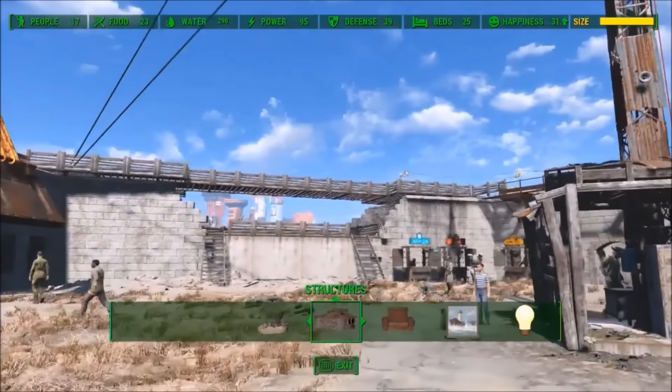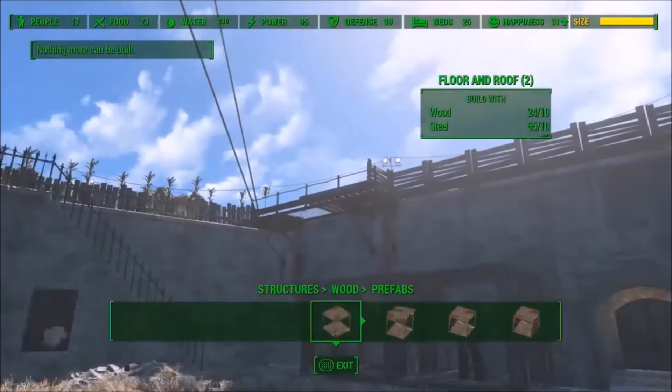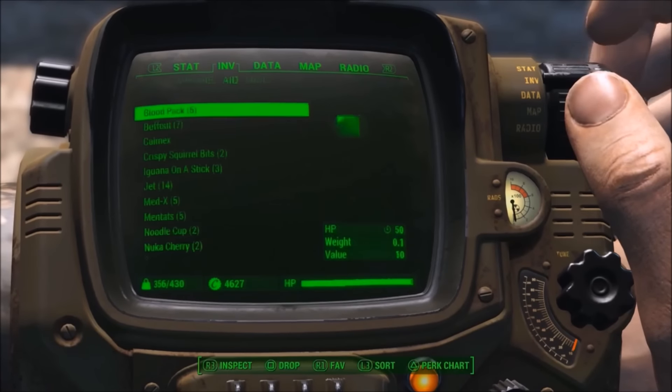Alright guys, in the number three spot we have placing unlimited items in your base even after the size is maxed out. As you can see here I cannot place any more things in my base. So whenever that happens, just go to your Pip-Boy and go over to your inventory.